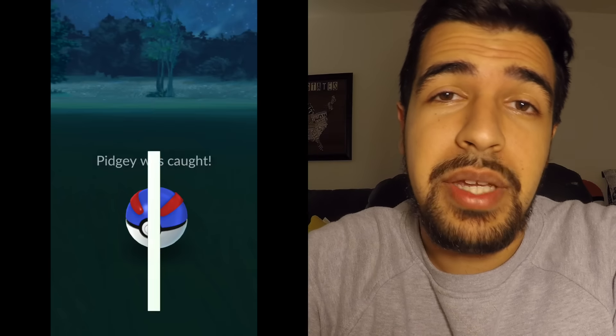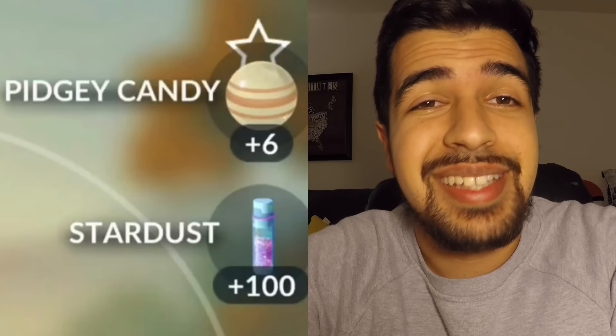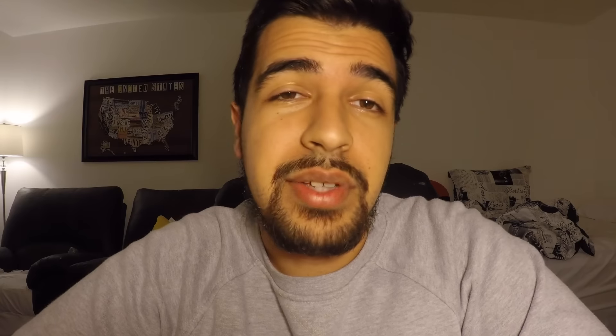When you combine these two things, you're able to get double the amount of candy — more candy than expected when it comes to farming XP. When you encounter a Pidgey, use a Pinap Berry on it and once you capture it you'll get six candies instead of three. If you see a Pidgeotto, use a Pinap Berry to get 10 candies, and if you use a Pinap Berry on Pidgeot you'll get 20 candies.